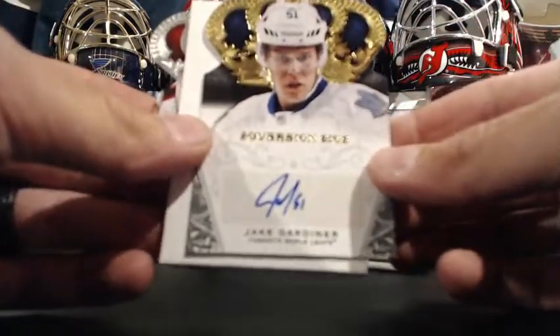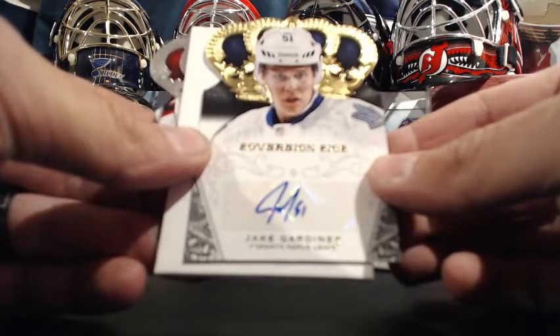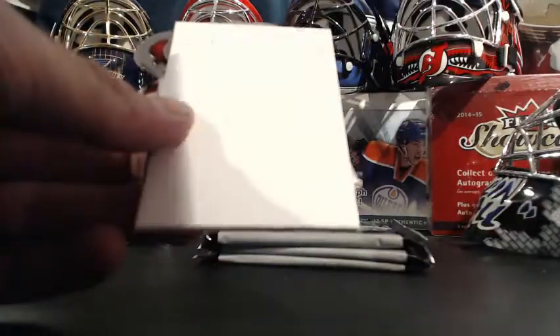Wow, we got a Jake Gardner — two autos in this pack, Sovereign Sigs. Toronto Maple Leafs and Justin A. That looks like a gold version.